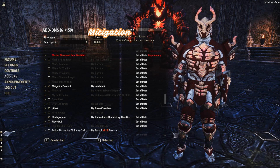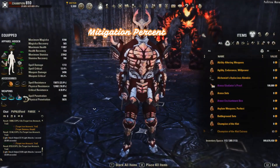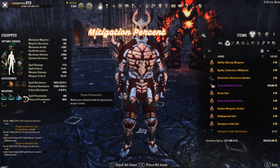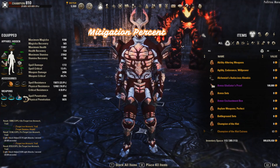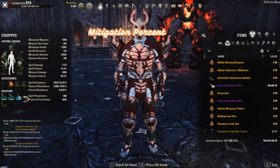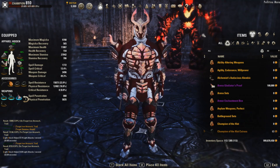Next up is Mitigation Percent. There are probably other add-ons that do this, but it just puts an extra couple of lines that shows your physical and spell penetration, so you don't have to manually add it up. For the Raid Dummy you do want to be at 5850 penetration to get the full pin value.